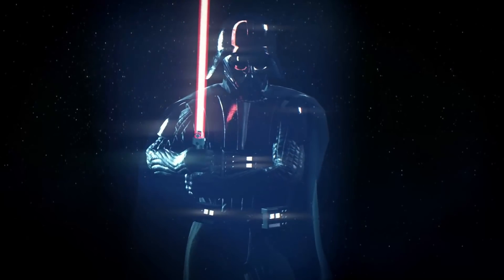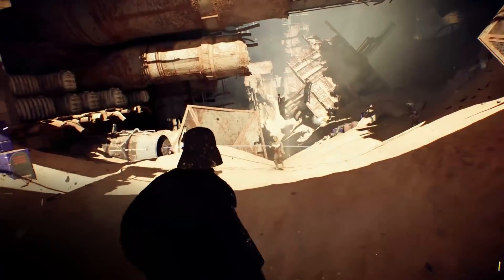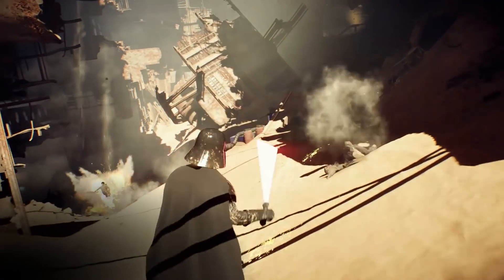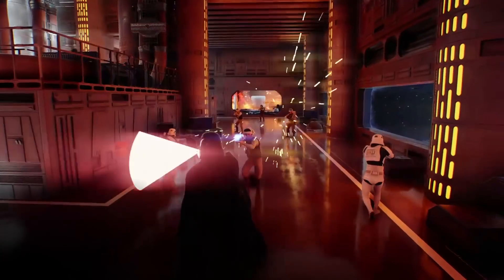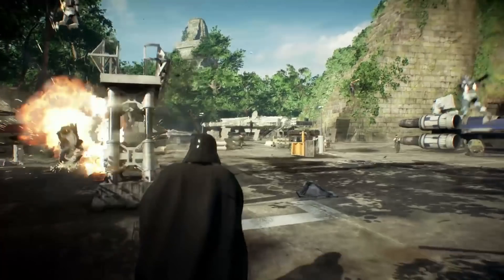We got told about Vader's abilities: Saber Throw, Force Choke, and Focus Rage. Force Choke now affects multiple targets, and his Saber Throw now passes through enemies, just like Darth Maul's. You can tell both resistance troops are taken down by the Saber Throw because you can hear two kill sounds in the clip.